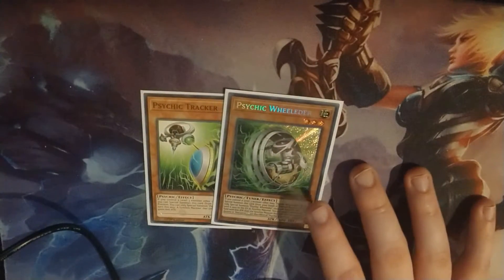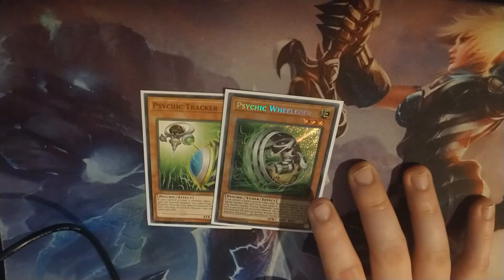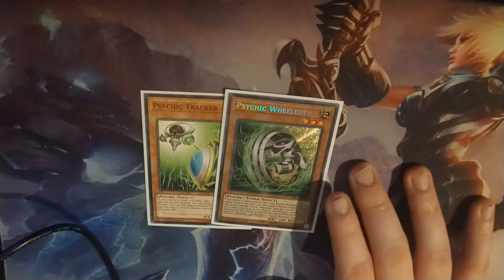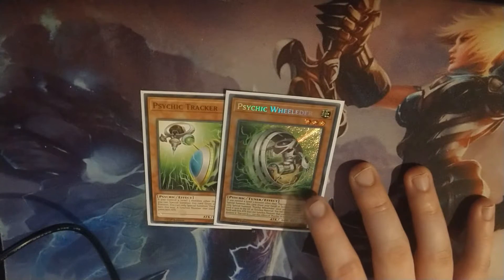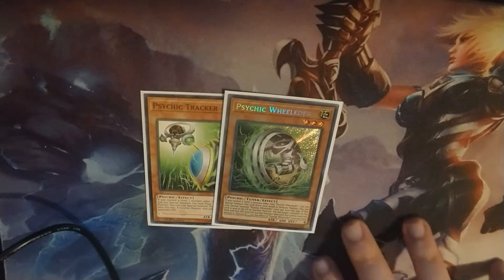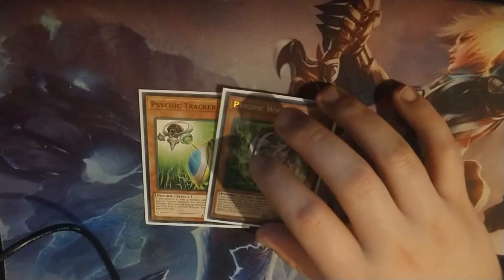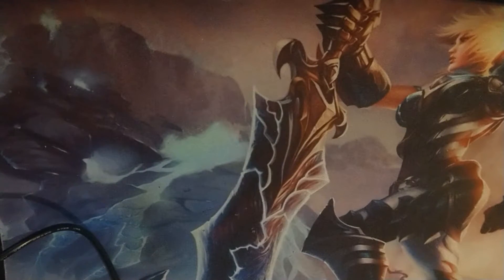Next up is Psychic Wheeleder and Tracker. They're both level 3s that special summon themselves if you control another level 3 that isn't themselves. Wheeleder is a tuner, so you can make a level 6 synchro, which I run in this deck. Tracker is just a level 3 that special summons itself.